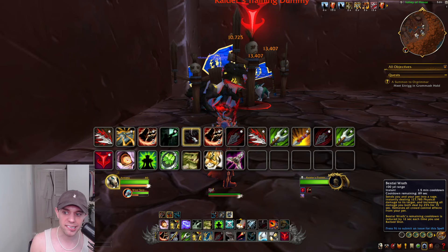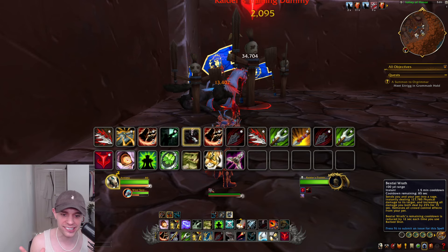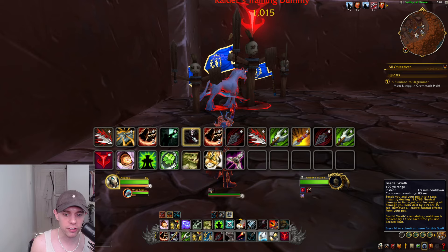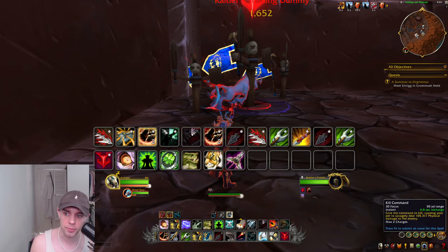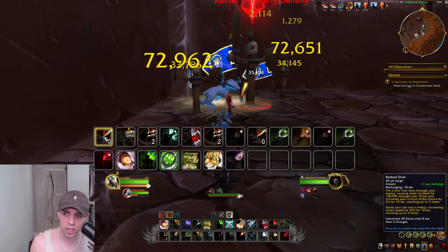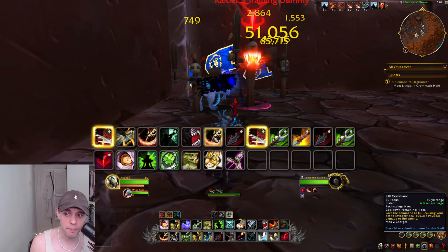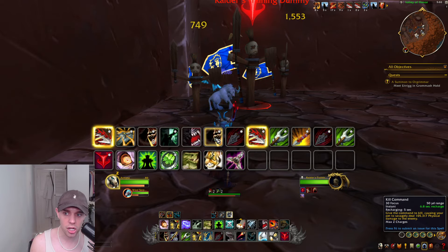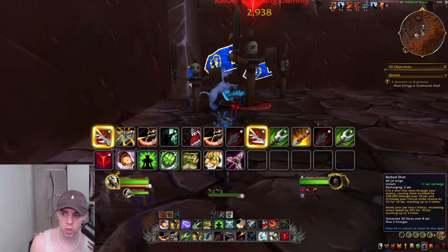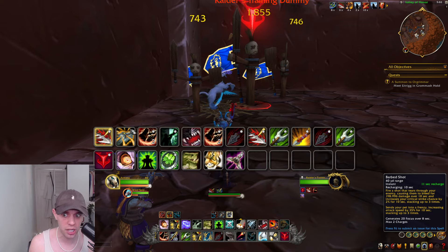Then we've got Bestial Wrath, which turns your pets into bloodthirsty savages, sending them into a rage and increasing all damage you both deal. Its remaining cooldown is also reduced by Barbed Shot — you can see the cooldown goes down massively when you use it. Also use your Barbed Shot when you see the Furious Assault proc, which resets the cooldown and does more damage.